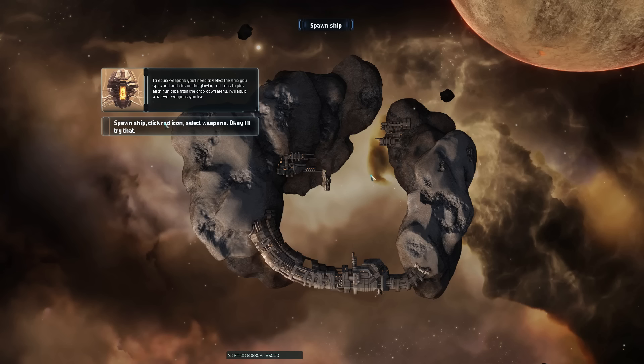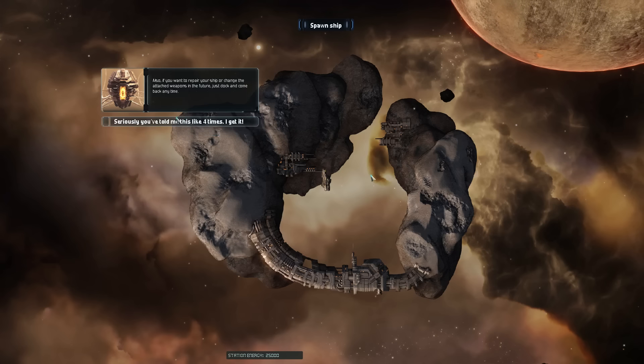'To equip weapons, you'll need to select the ship you spawned, click on the glowing red icons to pick each gun type from the drop-down menu. I'll equip whatever weapons you like.' Spawn ship, click red icon, select weapons — alright, I've got that. 'Also, if you want to repair your ship or change the attached weapons in the future, just dock and come back any time.' Seriously, you've told me this like four times. I get it.